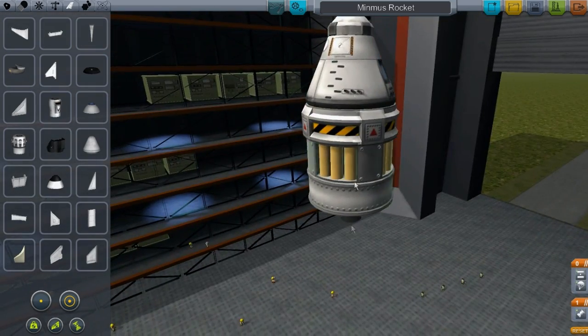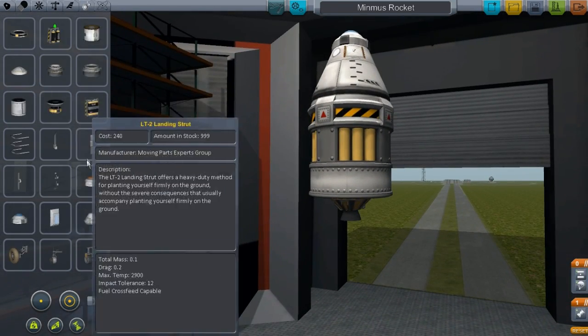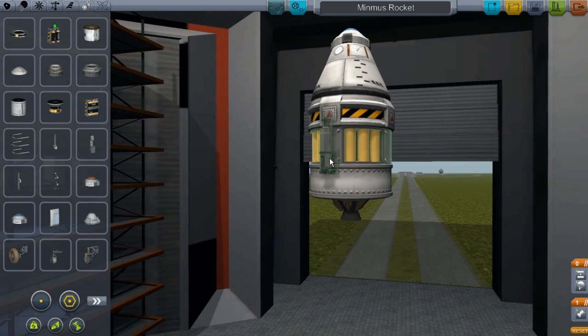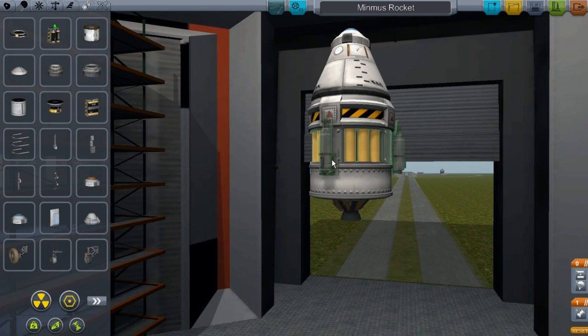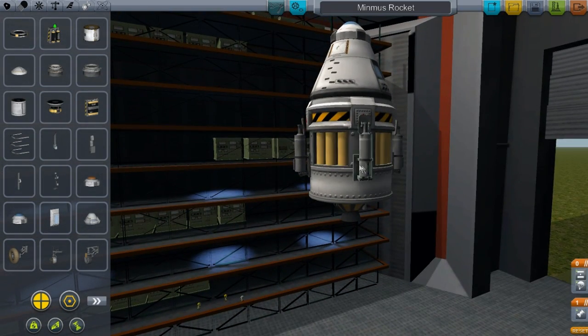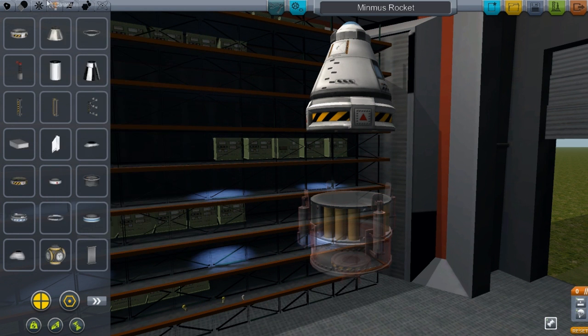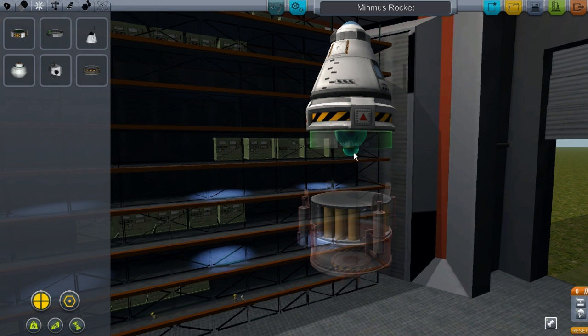Anyway, you can see this is going to be our main lander here, pretty much. I just need to throw on some landing legs — we're going to need four, because we are landing on Minmus. I totally forgot about this; I always seem to forget one simple thing.